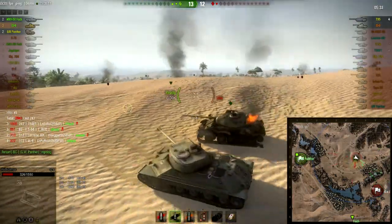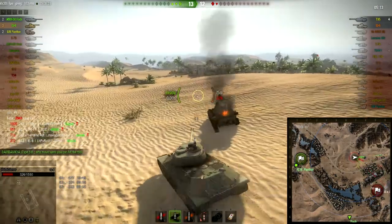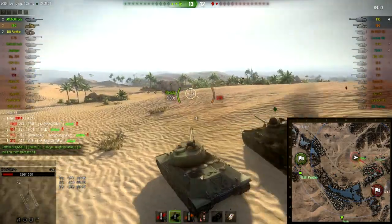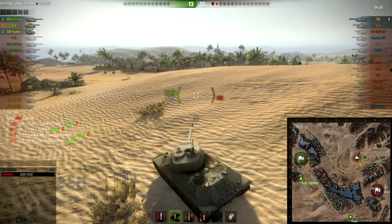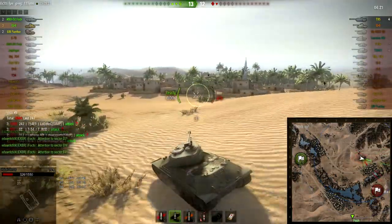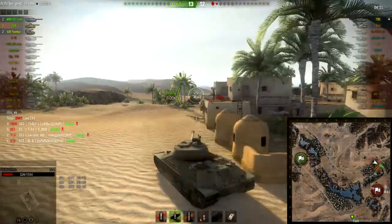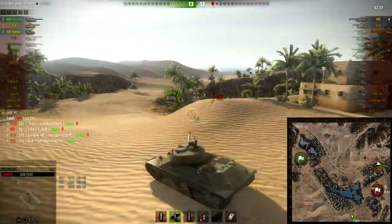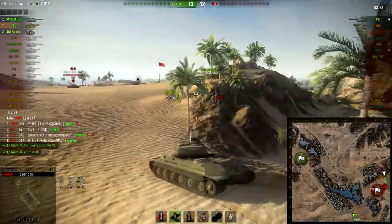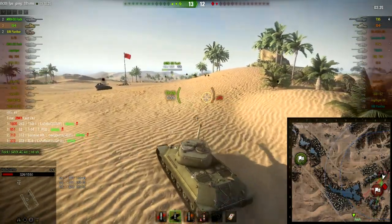So I crested that ridge and I got spotted — the T-95 is probably the one that spotted me, and I don't want to move and get shot. One shot from him is gonna take me out, and I don't think even my premium rounds can get through the front of a T-95. The IS-6 is still at base — I don't know if he's AFK or not. I'm moving in cautiously, hoping the artillery can help me out. IS-6 hasn't moved at all, so he's AFK.